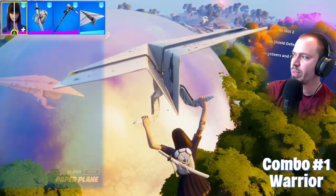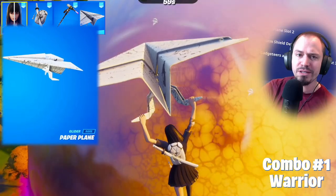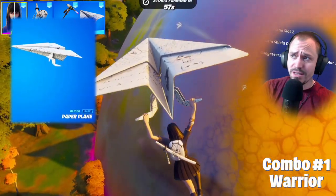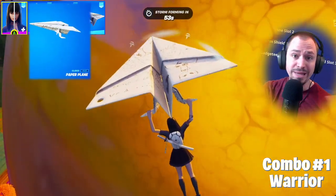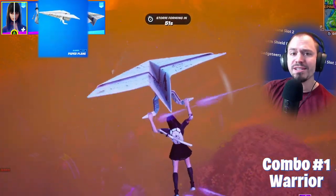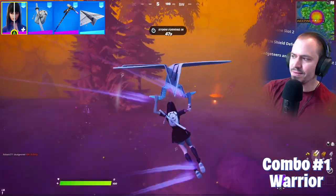With the glider, I chose Paper Plane. I'm sorry, it's not free. And since I'm a teacher in real life, I thought it was cool. As you can see, it's a perfect fit here. It's going to match pretty much all of your black and white combos. Also, it's not overly designed — it's quite clean. Another good option for warrior combos is a Falcon.